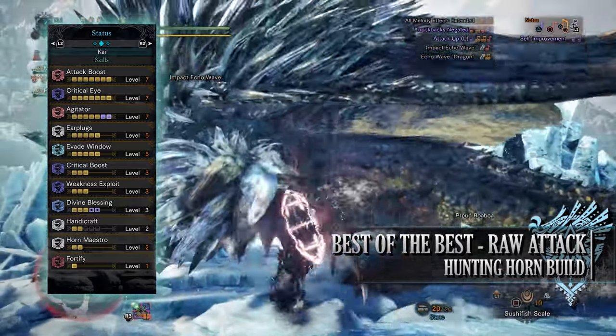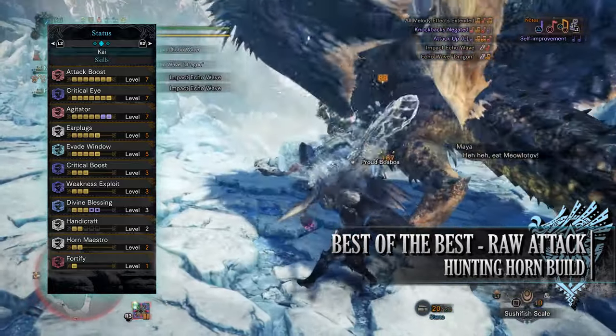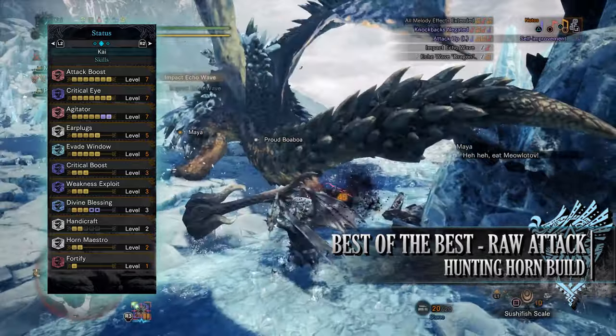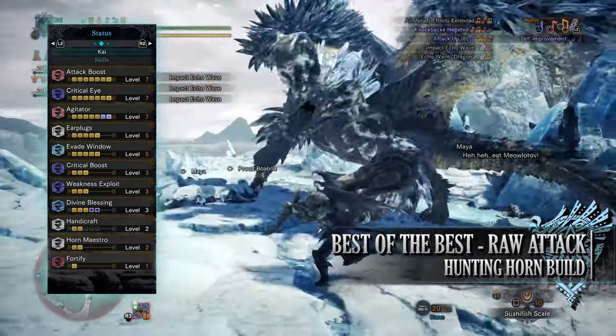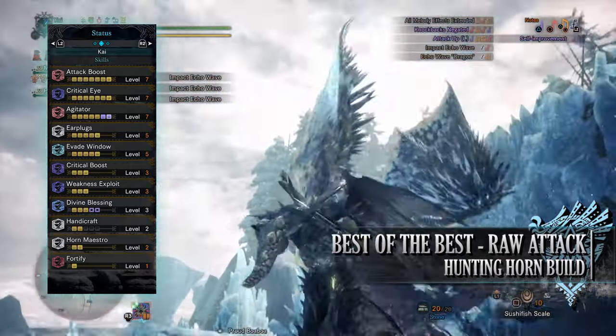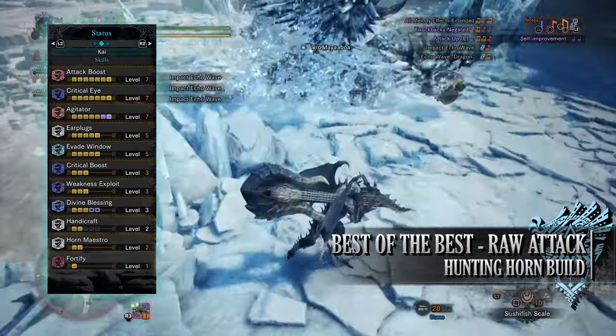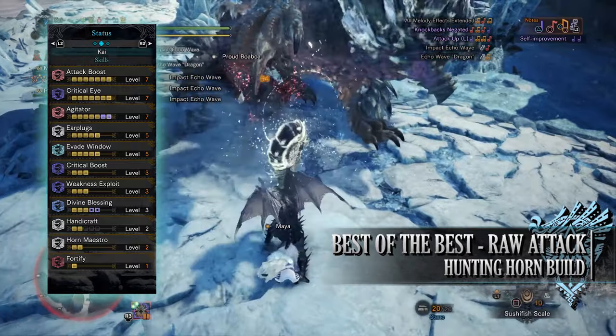You have Critical Boost at level 3, which gives us increased damage to our hits when they crit a monster — however this increase in damage is only applied to the raw portion of an attack, not the elemental or ailment portion. You have Weakness Exploit at level 3, a skill that increases affinity whenever we're attacking monster weak points, and should these weak points be tenderised through clutch claw attacks first, this increase to affinity is even greater. You have Divine Blessing at level 3.